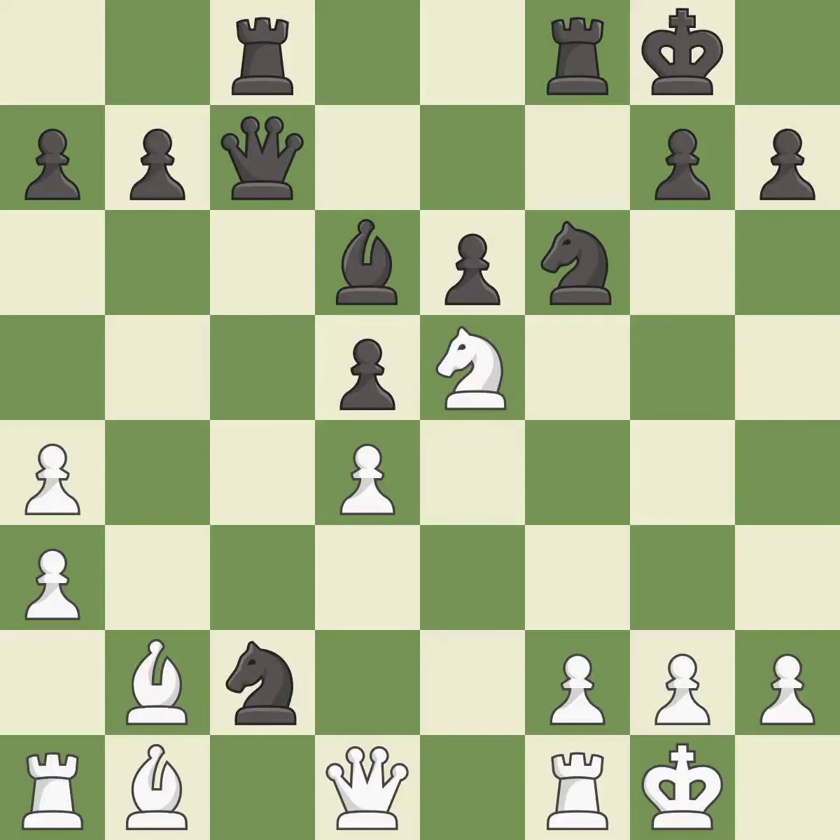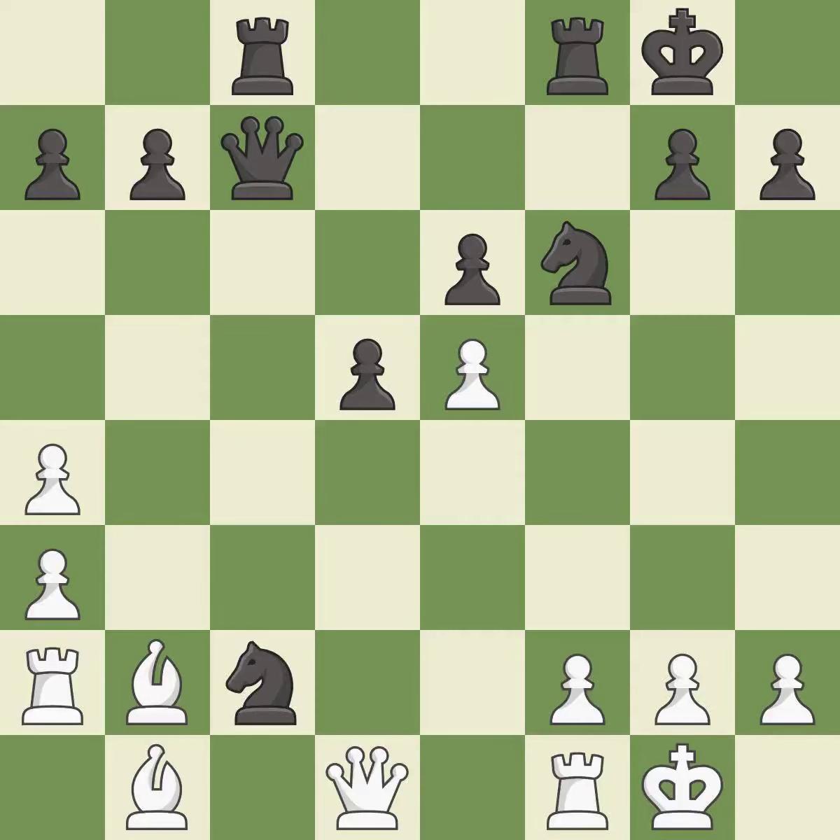This moves the knight to safety — it is best. This activates a rook by developing it off of its starting square — it is best. This maintains the balance in material with a good trade. This is the only move that works — it is a great move. Takes back. This move puts the knight on a safer square — it is best. This overlooks a better way to reveal an attack on a knight — it is a mistake.